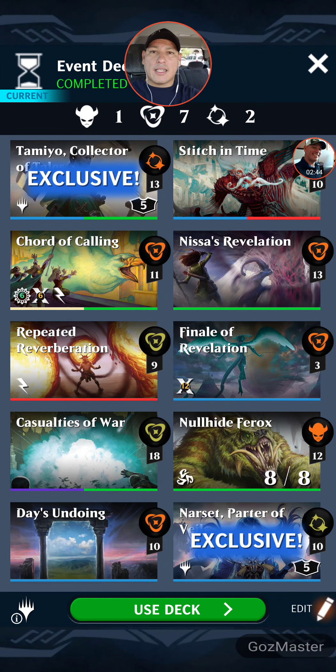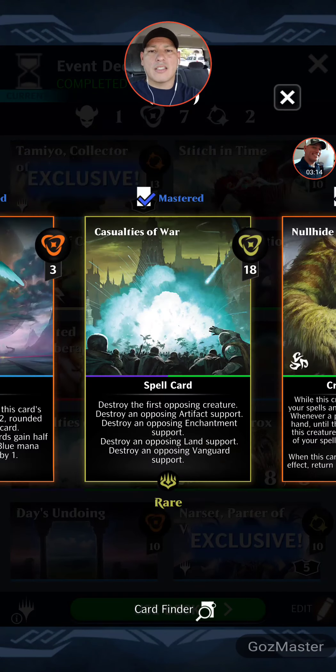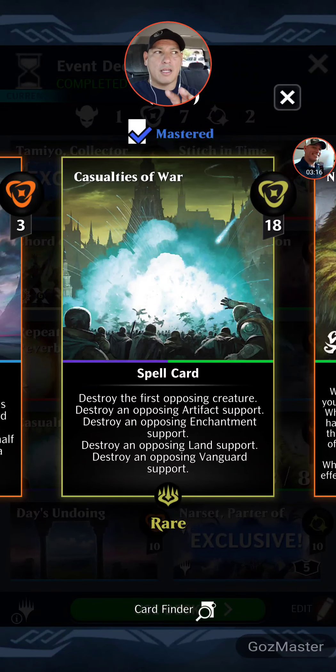What's the rest of the deck consist of? Tamiyo, Collector of Tails. Court of Calling to go fetch Nullhide if you need to. And then lots of draw — Nissa, Repeated Reverberation helps achieve our objectives. Finale of Revelation is the best draw card for Nullhide. For some reason if it's something less than 10, it just pays it off — I think it's a bug but it works. Casualties of War for helping maintain their board presence, eliminates non-land support. It's the best removal card in this deck outside of Ruinous Ultimatum, which isn't available for this event.